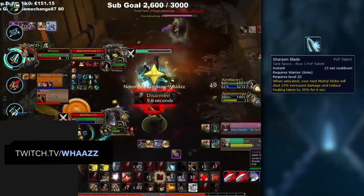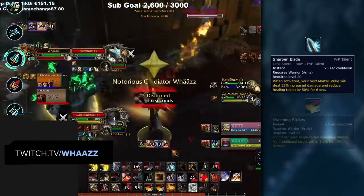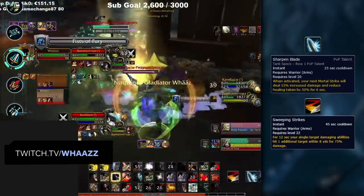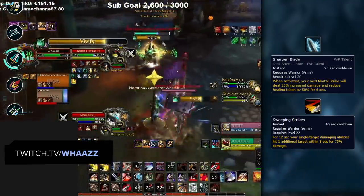Their other major offensive tool is Sharpen Blade, which is actually a debuff the Warrior applies to their target. They can apply this to multiple targets with Sweeping Strikes if you stack up against them, so be mindful of when this happens and consider timing large heals outside of the Sharpen window.